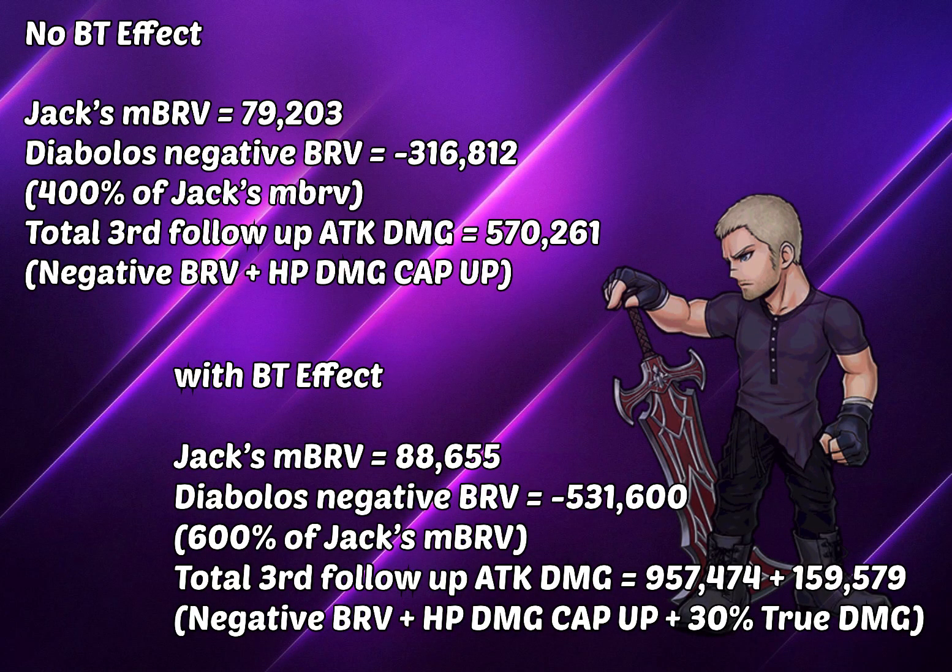You might not see it too clearly, but judging from the video, I'm putting out here with BT effect and without BT effect the differences between all. Without the BT effect, it clearly shows the numbers that Jack is dealing with — the negative bravery third attack is also affected by his HP damage cap-up. And of course with the BT effect, all the party gains the 30% true damage. As you can see, that's a plus 159,000 right there, which is 30% off Diabolo's negative max bravery. That is essentially how his kit works.